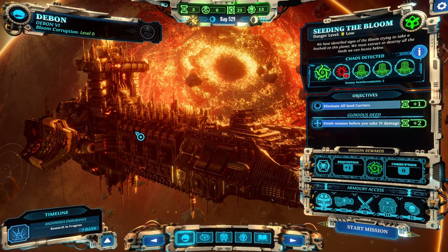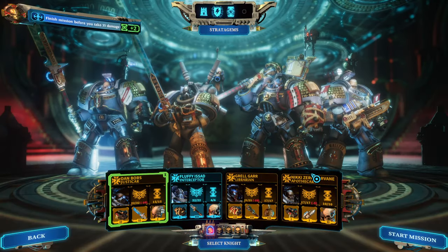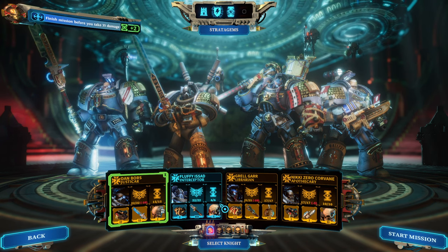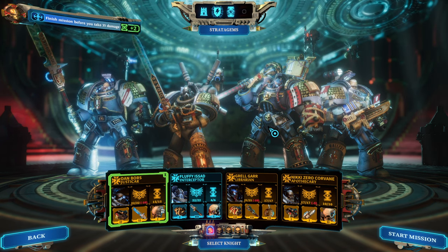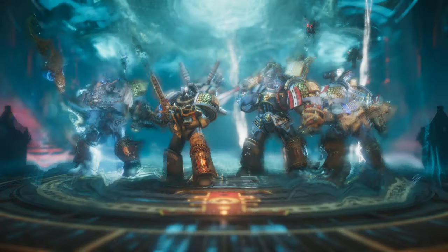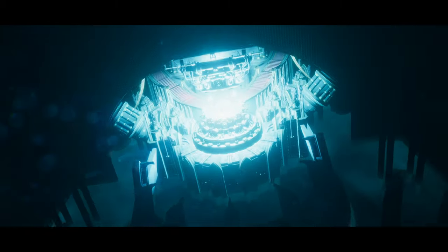Hello and welcome back to another episode of Warhammer Chaos Gate. My name is Haken and today we're continuing the blind playthrough on legendary difficulty with grandmaster mode enabled. Today we're going to eliminate seed carriers, take less than 35 damage, get some nice loot with our standard team, and if we play everything according to plan, we're going to get a paladin on top of it. Without further ado, let's jump into the mission.